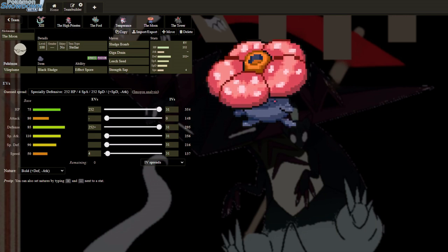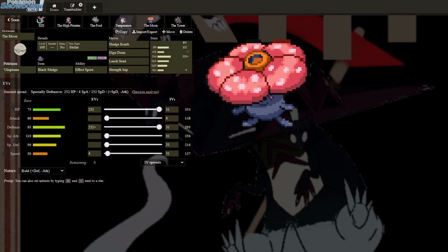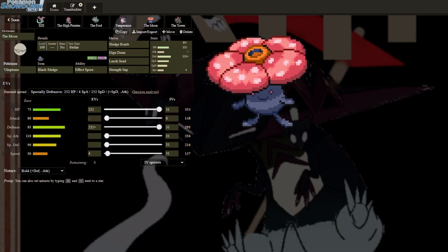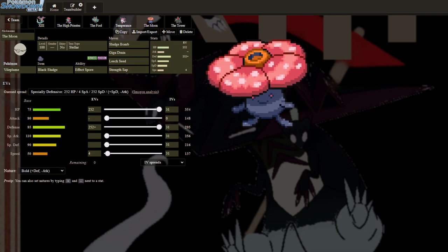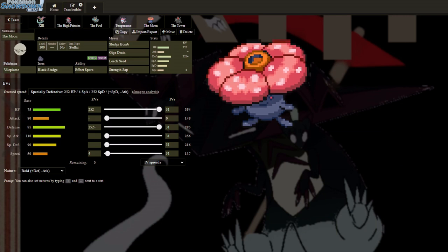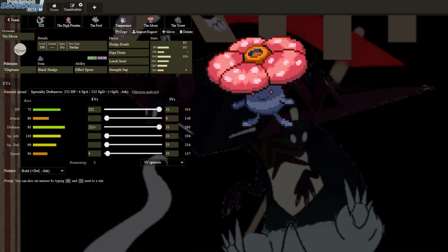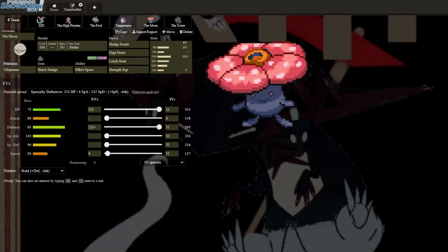Now we have the Moon. This is my Iron Hands answer. Max Defense and resisting Fighting is gonna be really good. We have Strength Sap and Leech Seed to keep the attack and HP managed. Sludge Bomb, Giga Drain — pretty standard for Vileplume. Maybe I could have run Moonblast since the opponent has a few Fairy weaknesses, but we'll stick with this. This should be good enough.